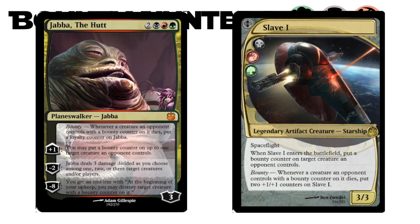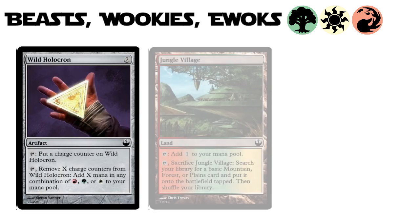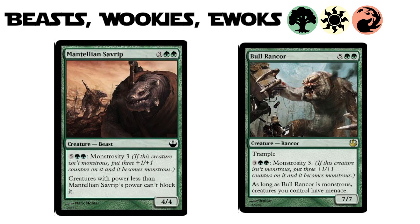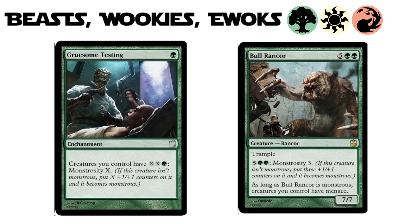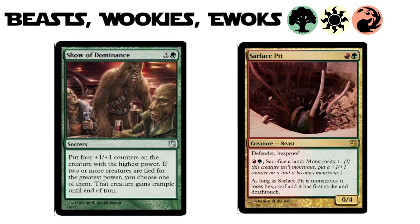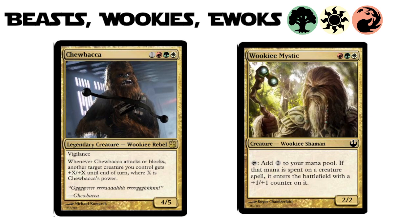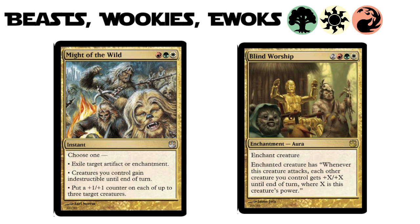Naya — green, white, and red — represents the beasts, Wookies, and Ewoks of Star Wars. Powered by the Wild Holocron and their Jungle Village, we can visit Endor to check out the Bright Tree Village. The mechanic they use is Monstrosity, taken from Theros — super flavorful when it comes to beasts who just get angrier and scarier. The design also stretches the Monstrosity mechanic as seen on Gruesome Testing, or transforming the Sarlacc Pit into something that'll come and get you. We all know you gotta let the Wookie win, like when they show dominance. The Wookie Mystic pumps up creatures, and there's the legendary Chewbacca who provides a huge boost to his fellow attackers. Might of the Wild is a powerful and versatile modal spell, but this faction is mostly about beating face — no need for subtlety.